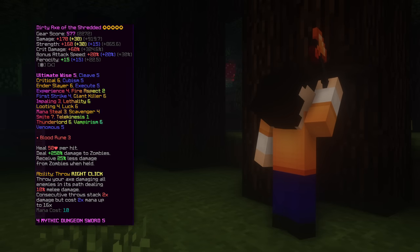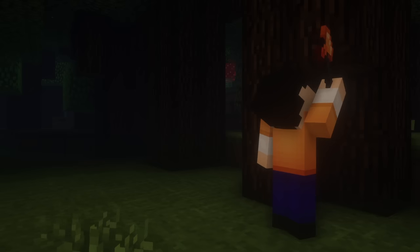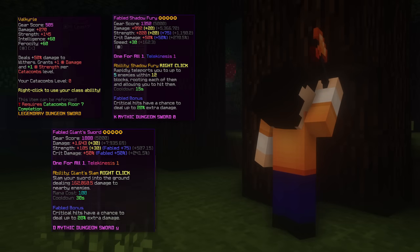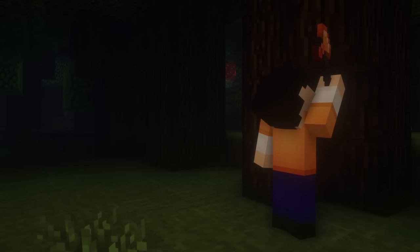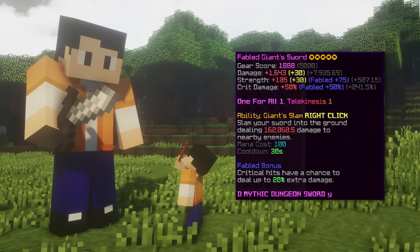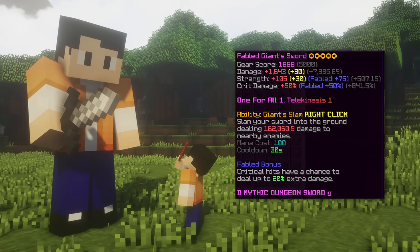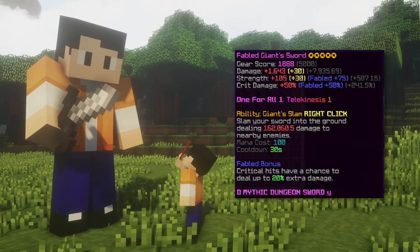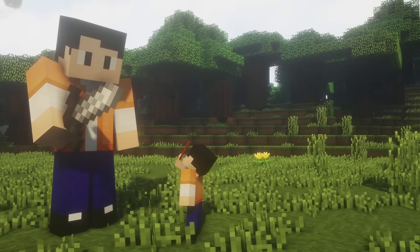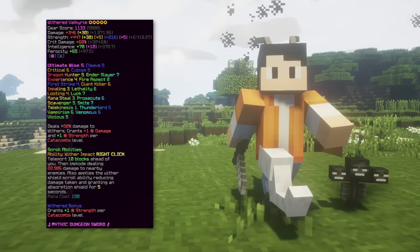Another use is sword swapping between the axe and another weapon — throwing the axe and switching to a different weapon before it hits the enemy. The swap weapons can be a one-for-all giant sword, one-for-all shadow fury, or a valkyrie for its ferocity. The ninth weapon is giant sword; with a one-for-all it's very helpful for sword swapping and single hit damage, and you can five-star it in dungeons, although it's worth a lot of money so a budget option would be a one-for-all shadow fury.